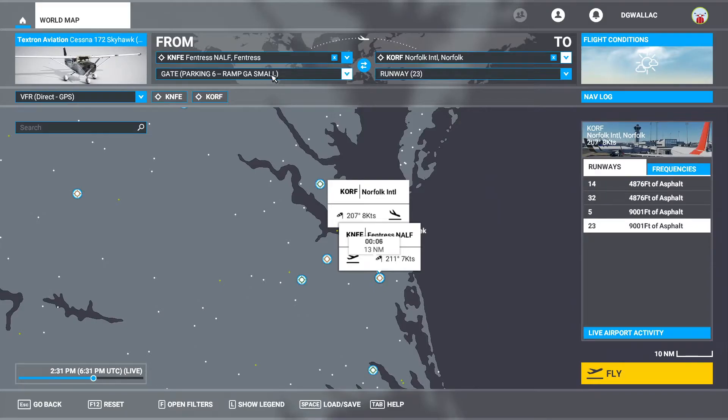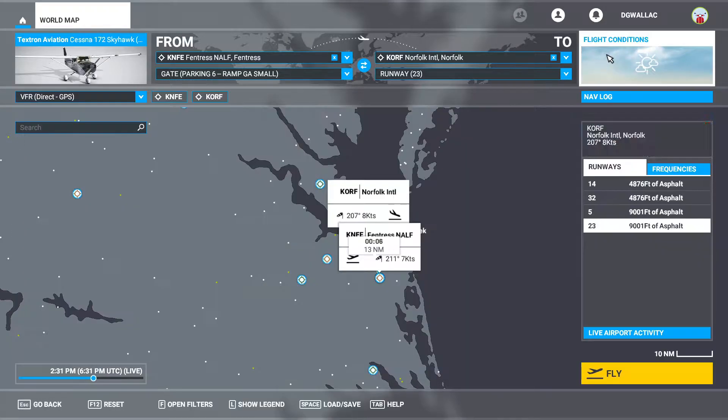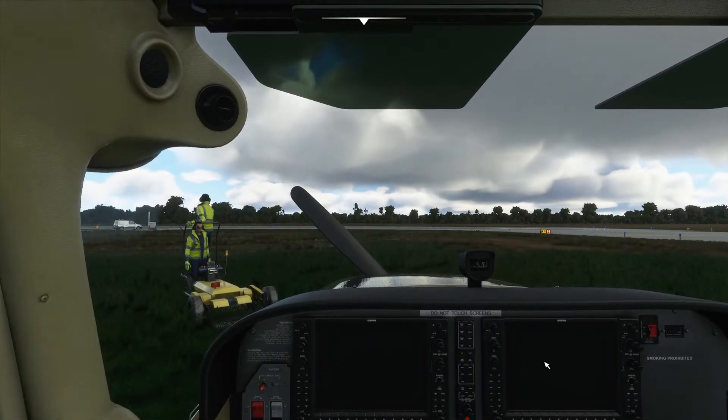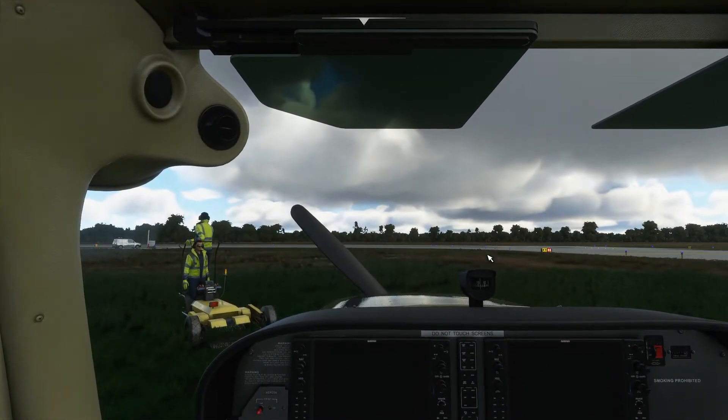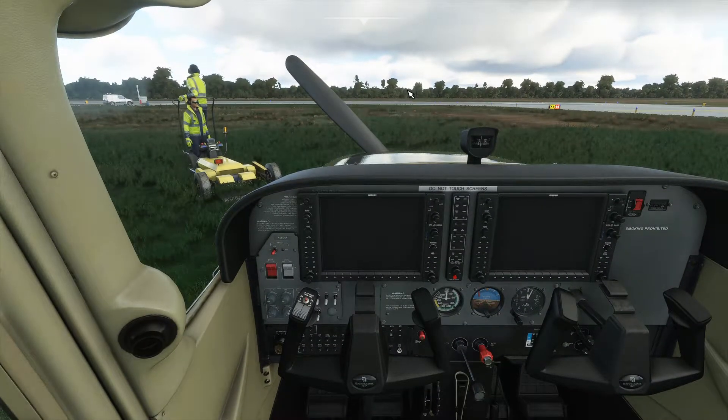The only thing we need is a location, and we will get that in just a second. We're going to spawn on the ramp and start this one from scratch. We've got real world flight conditions and live traffic, so if we see anybody else, it's a real aircraft in the air. All right, here we are at Fentress, right where we left off. We're going to go ahead and start this up. I will see you after startup.